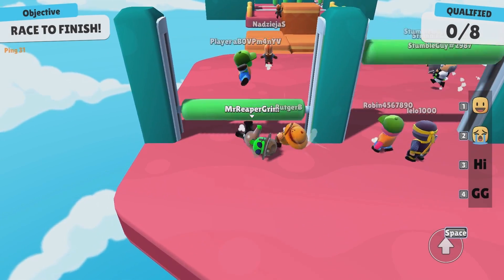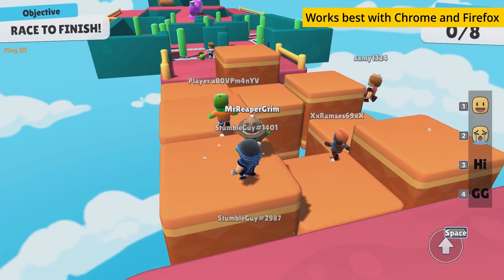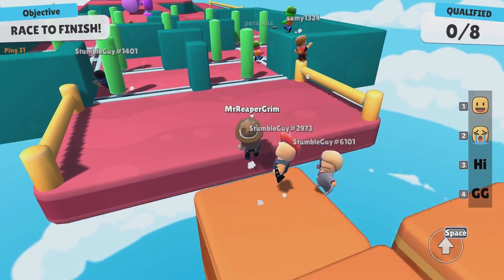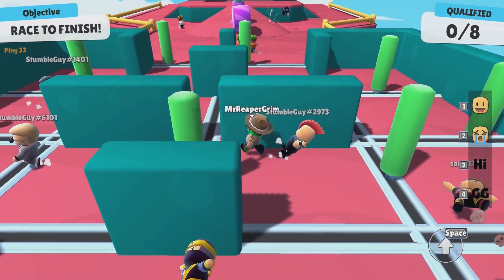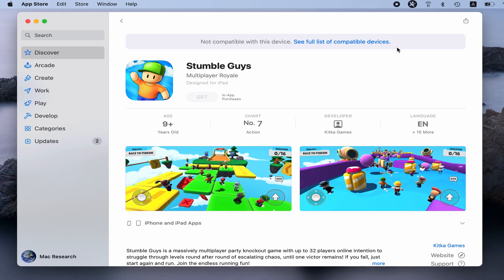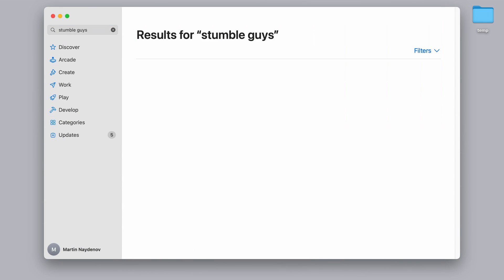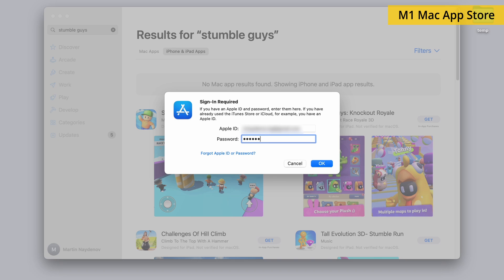If you want to try Boosteroid, we recommend using it through the Chrome and Firefox browsers, as we've had the best experience with these two. It can work on other browsers like Safari, but in testing we found the experience to be subpar. As performance is mostly influenced by internet speed, we recommend testing your connection before committing to the service — you can find a link to do that below the video. StumbleGuys does feature a macOS version, but this only works on M-based Macs. You can easily get the game from the App Store, and since it's less than a gigabyte in size, it should download and install very quickly.